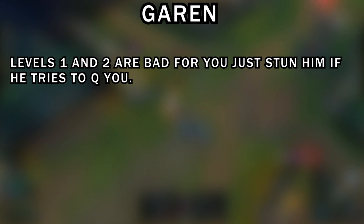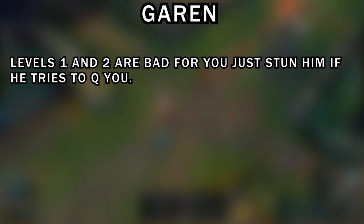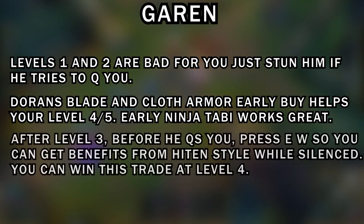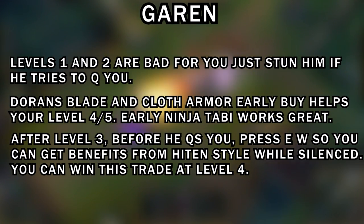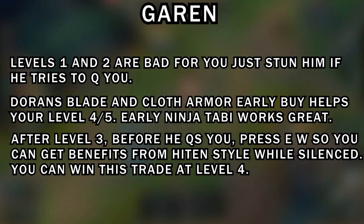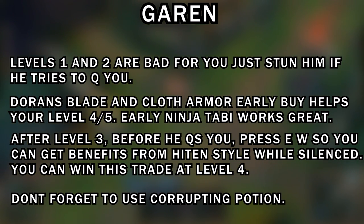Garen is a pain at levels one and two — just stun him if he tries to Q you. If he tries to Q and silence you in your minions, just E him for the stun. Doran's Blade and Cloth Armor early help at levels four and five, but Ninja Tabi works great with Doran's Blade. After level three, before he Qs you, press E for the stun and activate W before he hits — so you get Hiten Style benefits while silenced. Also don't forget to use your Corrupting Potion with your W before he silences you, as this greatly increases your damage while he's spinning and reduces the damage done to you with your healing.